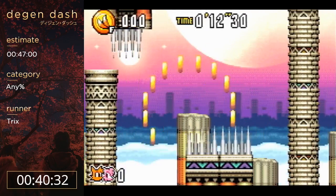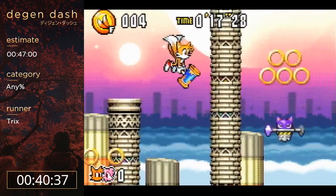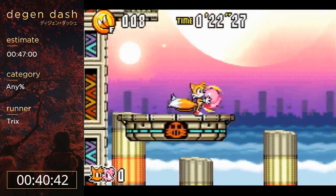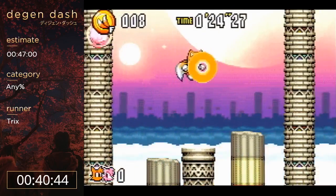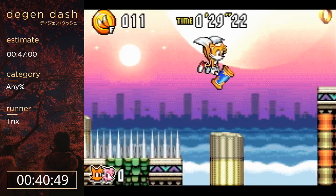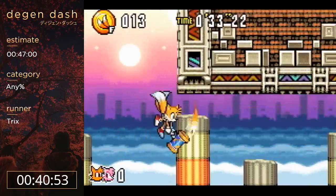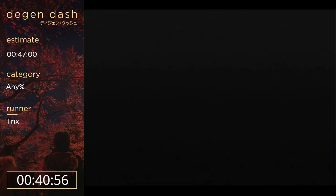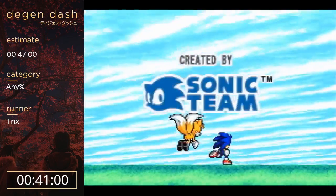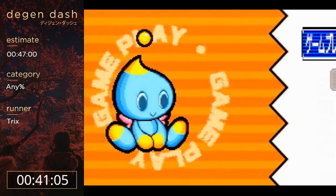I'm going to land right here, get some invincibility to jump off of those spikes. Amy's tag action just gives you an even bigger jump than the one Tails gives you. This looks kind of boring because of all the straight-up flying, but I understand it is super fucking technical. I messed up my flying there - I still have to reset because I was going to get a game over, so it's faster to just do it this way.